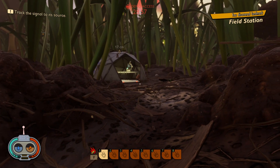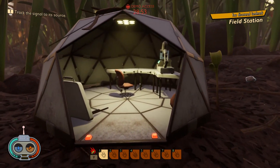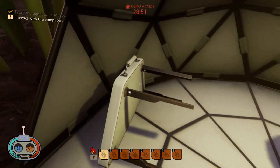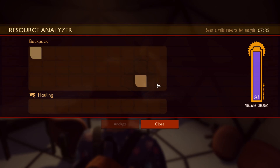Field station discovered — landmark, field station. Oh, actually, what you can do here — check it out. It's so tiny. Analyze. Analyze charges. And what? Select a valid resource to analyze. We don't have anything.